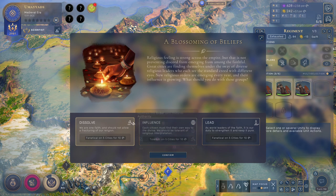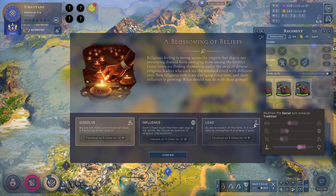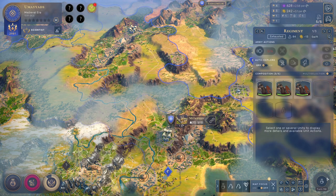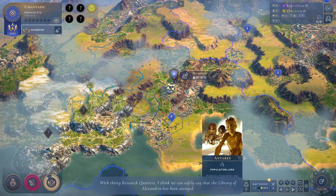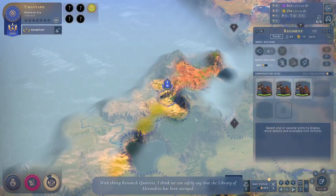Moves towards tradition, moves towards authority. We'll take this. And yeah, we're very happy to pick up all the cheap techs right now. With 30 research quarters I think we can safely — we have 30 research quarters? Yeah, okay, that's going to go pretty well.